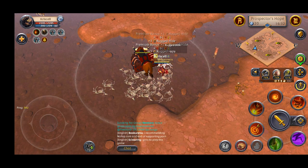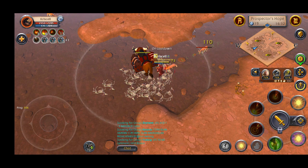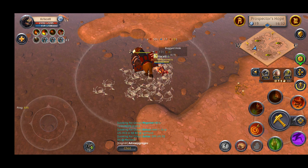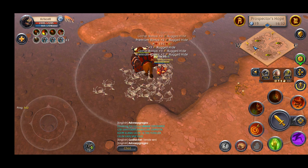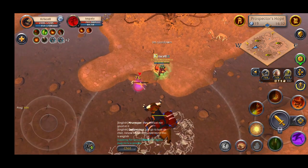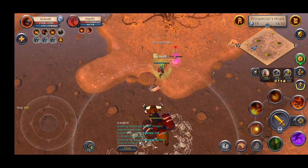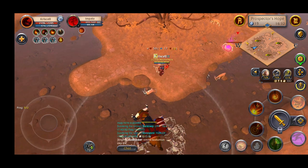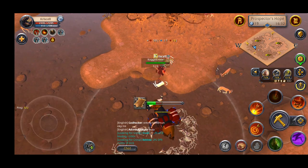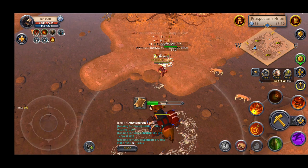If it gets pretty crowded, the ROI won't be as good. Then you'll need to shift slightly to another spot, higher up. The spawn rate is not that great and the mobs are a bit spread out, as you can see. I'm still trying to go as high as I can while keeping to the circle of my AoE. You can move slightly up if you get too crowded at this spot.